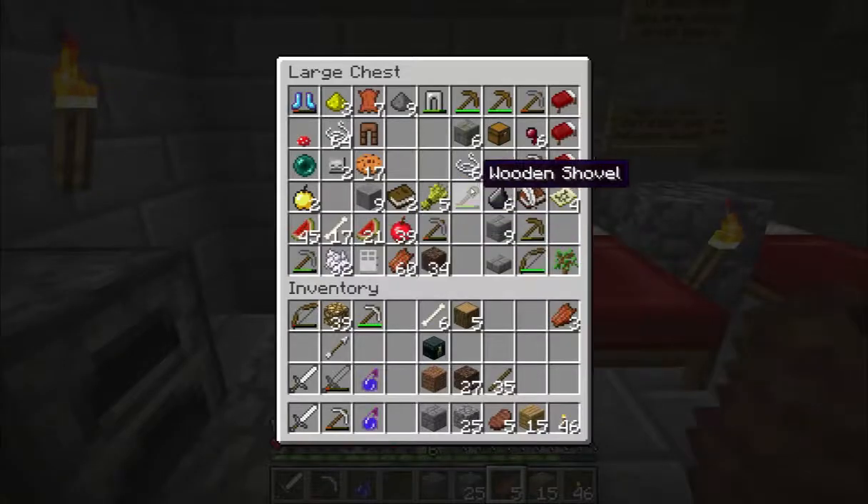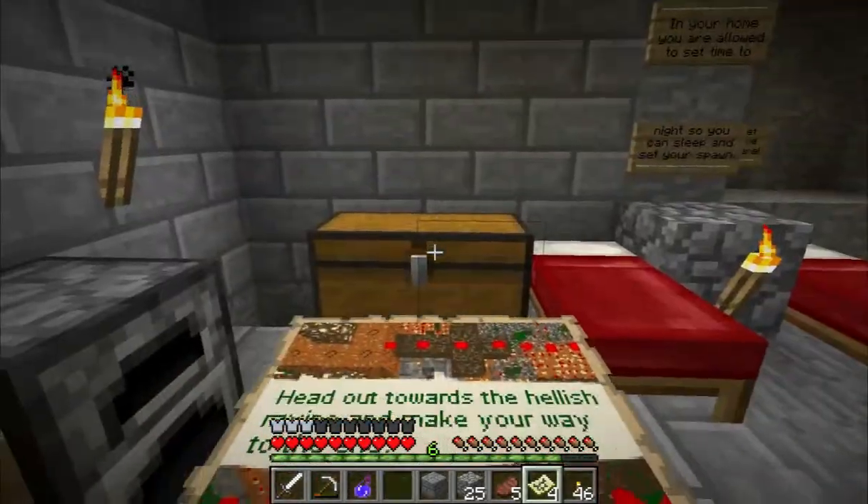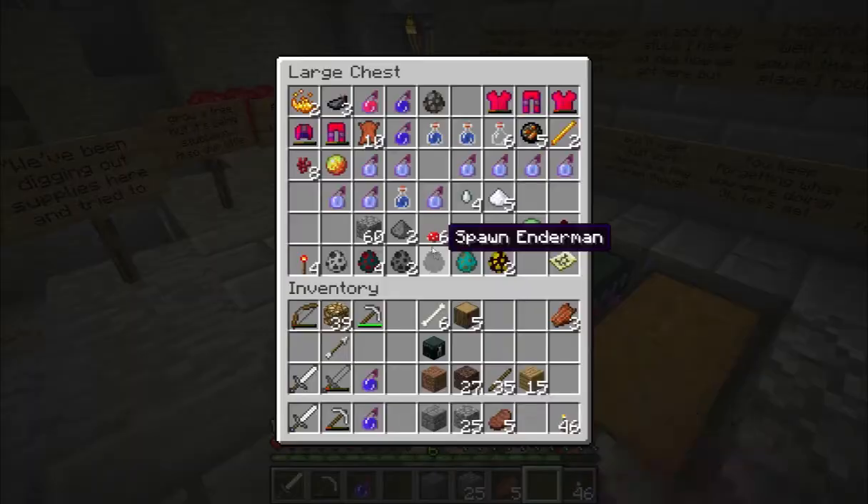What happens to that map I had before? There it is. Is that the map? No, that's not the map, that's Map 0. Don't think that's the one I was looking for. In this chest — Map 2, is that the one?